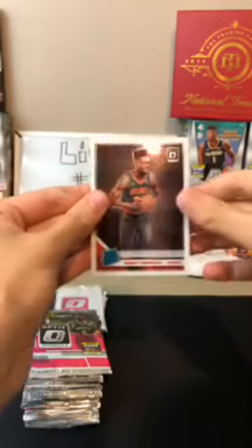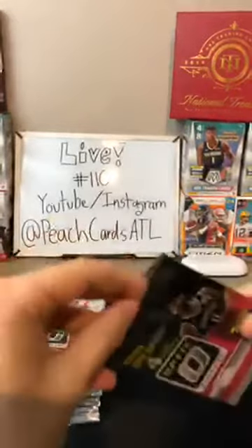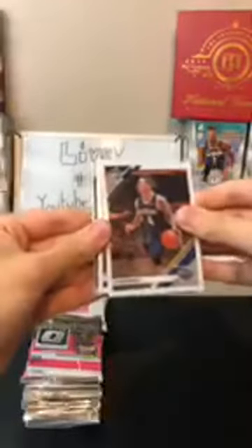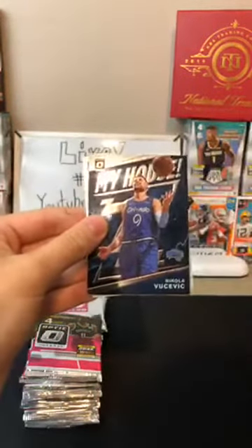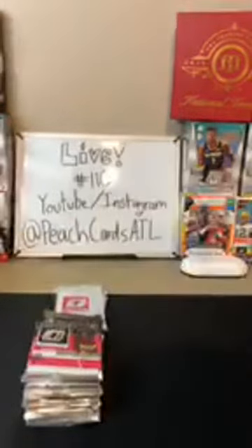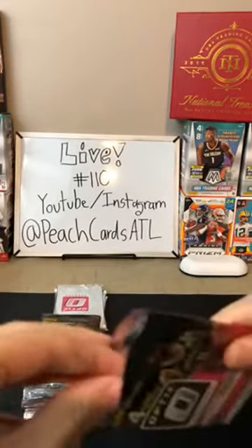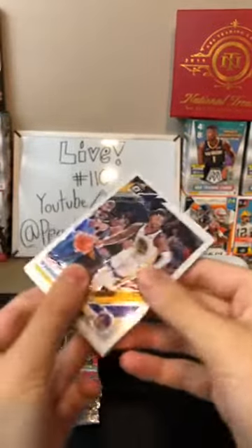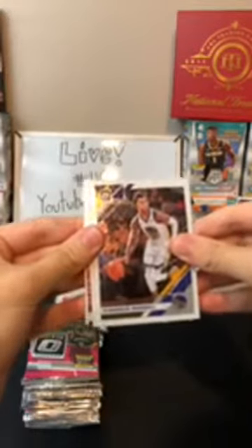We got a Bruno Fernando for the Hawks — he went to University of Maryland, a fellow alum. Then a JJ Reddick for the Pelicans, Gordon Dragic for the Heat, and Nicola Vucevic for the Magic — love the My House cards. Tristan Thompson for the Cavaliers. Good stuff there. Hoping for a hollow. Let's get some Ja Morants, some Zions, some Barretts, some Coby Whites.